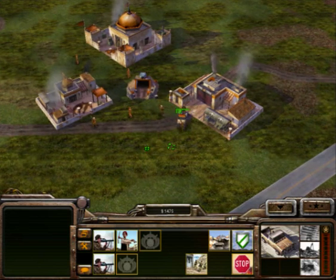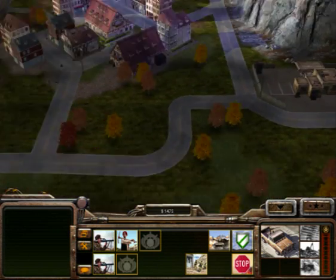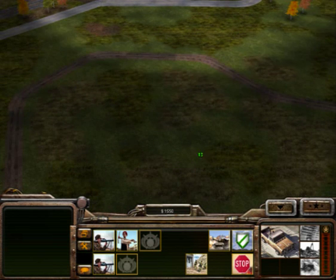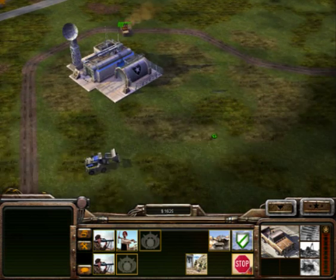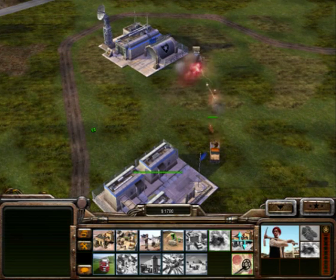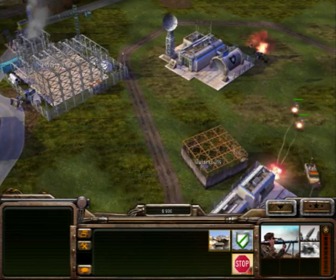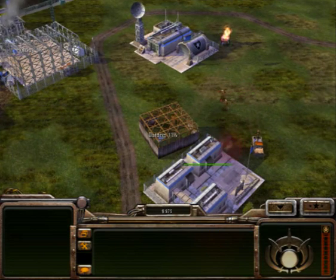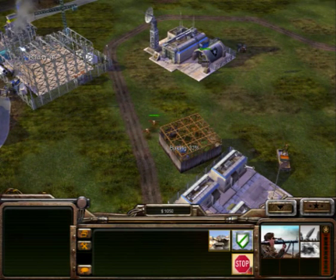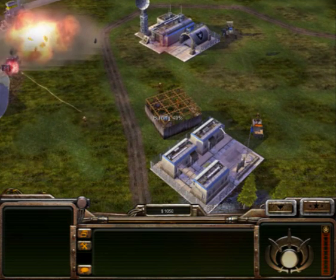For some reason these units didn't want to get in the technical, but it's okay — just send them anyway. You can't waste time rushing, so if a bug happens, forget about it and go for it. As you can see, the enemy has nothing to prevent this attack. This is an all-or-nothing move: get the worker out ASAP and have him build a tunnel network next to the enemy barracks, and have the RPGs target dozers. Don't worry about infantry coming out of the barracks — just have the technical standing by and run them over if needed. Make sure no dozer gets out of there alive; target them before they can start building anything.